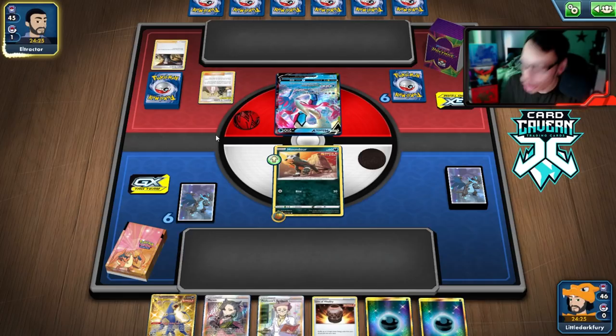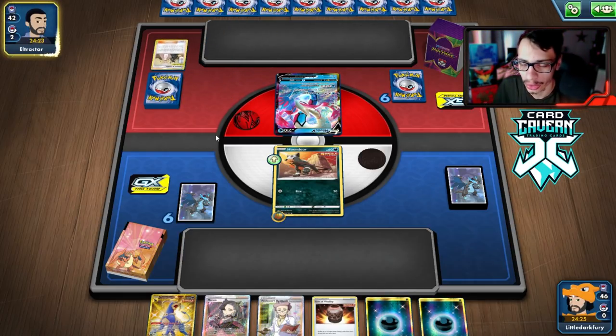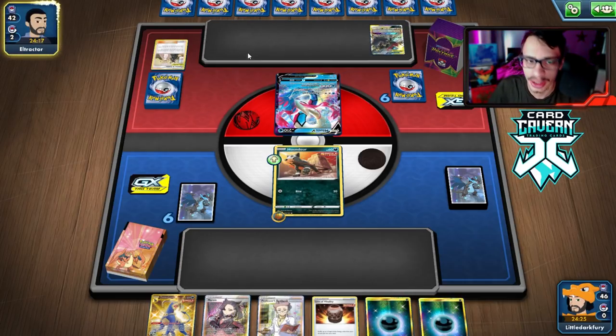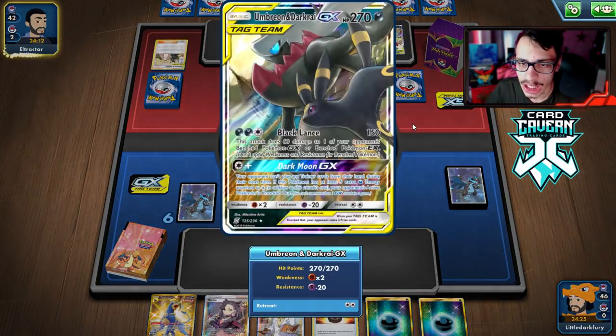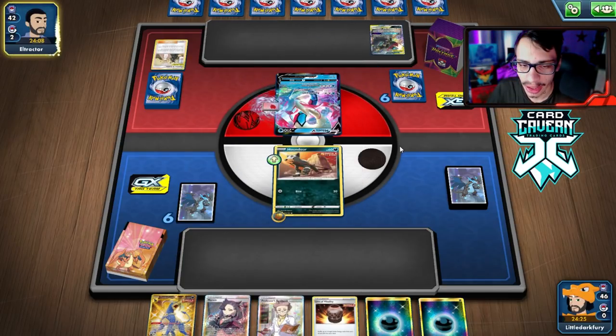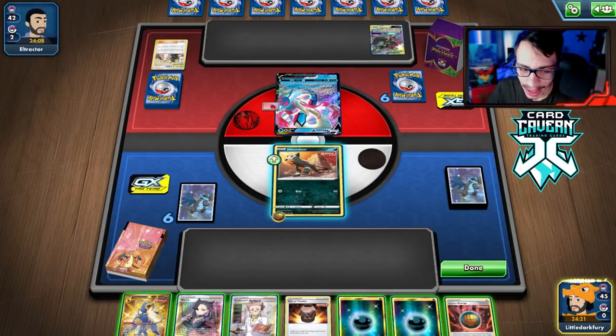All right, they're not knocking me out this turn, which is good. I thought they'd have a Welder and a roar or something. I wonder what they're playing — oh, they're playing Weavile! I think they're playing Weavile with Cheryl. That could be kind of tough. But okay, their start was pretty bad too, so we're both not threatening much.